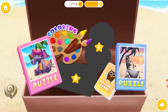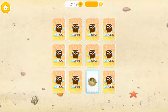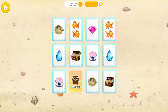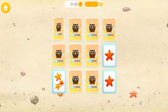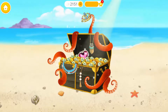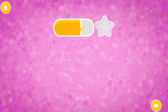Play more to unlock new games. Let's check your memory - find two identical pictures. Play more to unlock new games, it's getting harder. Can you do more? Play more to unlock new games. Congratulations! You got a reward!